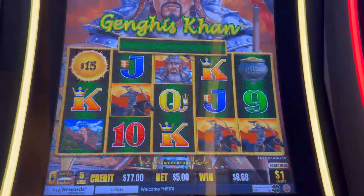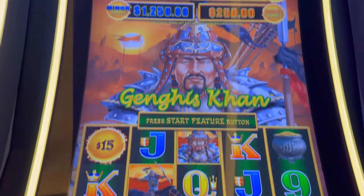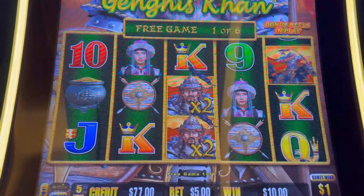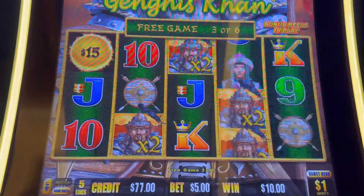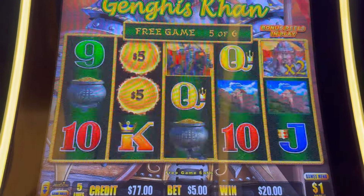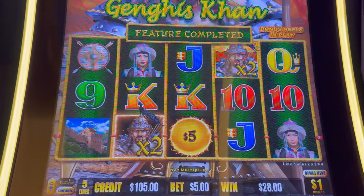We're here at Durango playing Genghis Khan on dollar bets. I just got the free spins with those crazy multipliers I love — we can get that holding spin, a minor is a hand pay. We've got six tries, let's go! We need to line up these multipliers, only five lines. Three more — do it! Multiply, multiply, multiply — okay, three of a kind worth ten dollars. It's only a five-line game, last spin. All right, a $28 bonus.